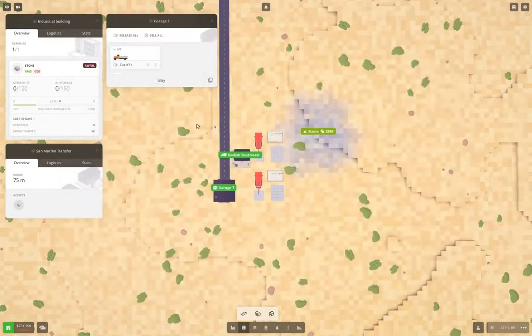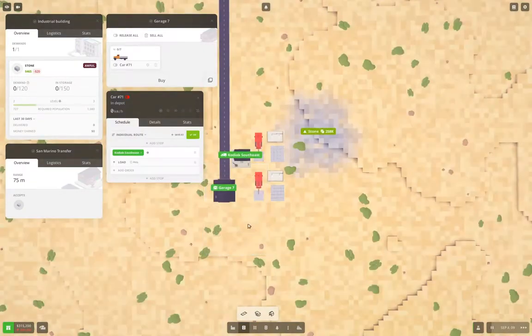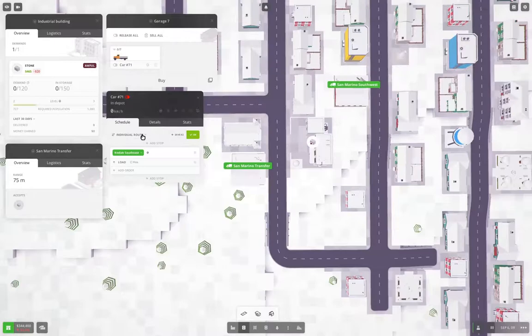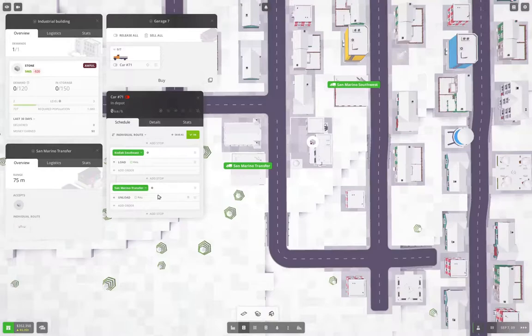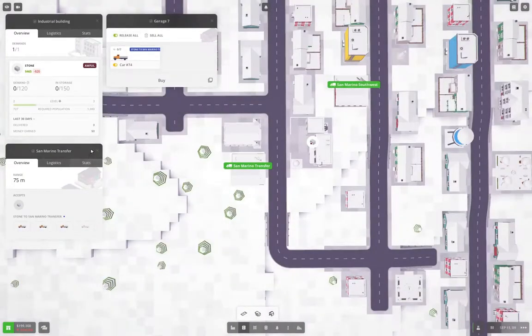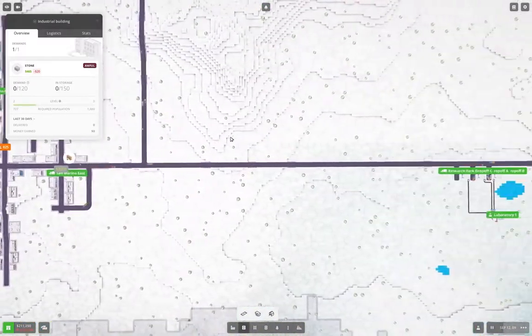In case you're wondering why I select the cargo then select the truck — that means I get one that's guaranteed to carry the cargo, and it will also be pre-selected to only carry that cargo, which will save excitement later potentially. Add stop, go there, unload, save. We're going to run four of them — release. Good, that's another delivery underway.